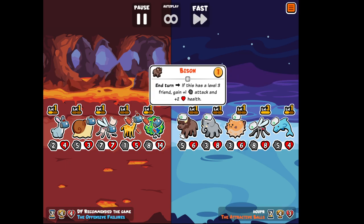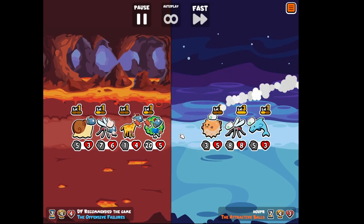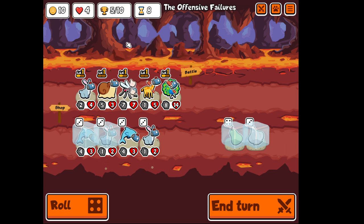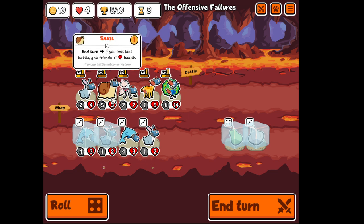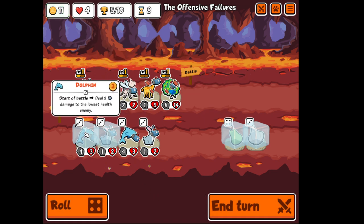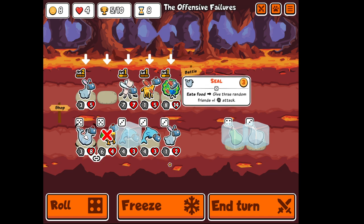Rip rabbit. This pufferfish I swear. Giraffe defeated. Dolphin — nice. And this was a victory. I feel like I'm gonna replace snail, because I think we will only lose 3 times, so the ability repeats. Plus 4, plus 4 times 3, is only 12 HP. So let's sell this to get the dolphins in here and the rabbit upgrade. Dolphins — or maybe seal. Seal: when it eats food, it gives 3 random friends plus 1. And I need to freeze another rabbit.